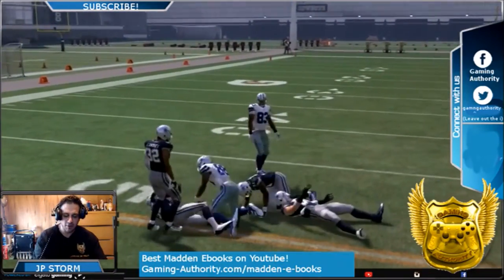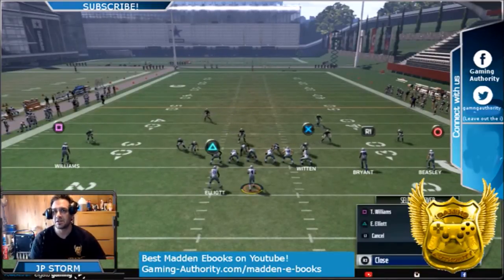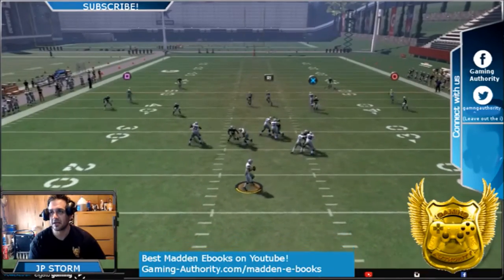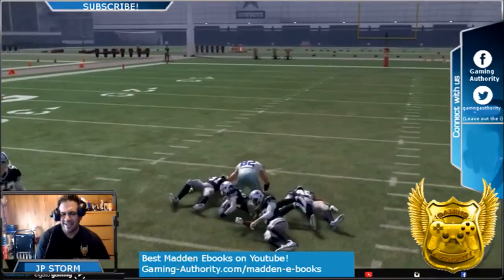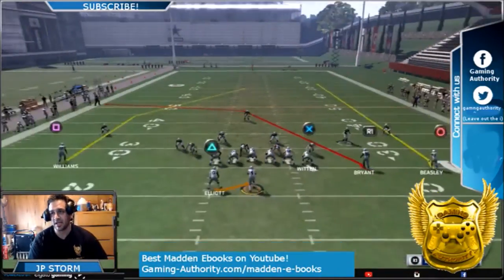Against Cover 3, your read is R1. Against Cover 2, your read will be the tight end first, then R1. This is Cover 2 now — look at the tight end, look at that. It's a very easy beginner tip.